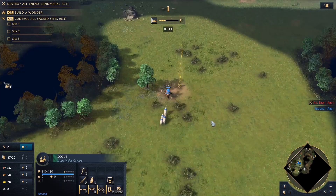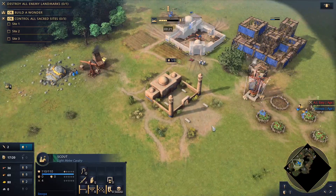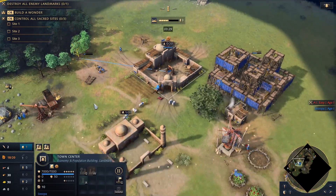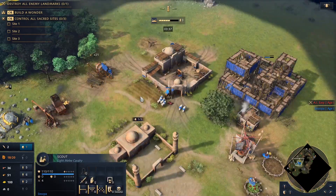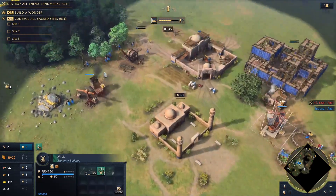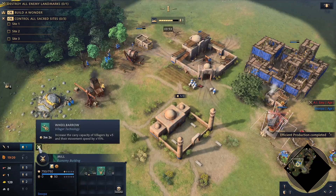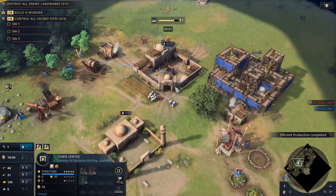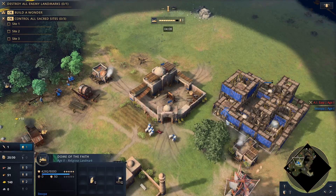Ideally around the four-minute mark, send your scout to your enemy's side of the map so you can see what they're doing — maybe even a little earlier. Bring your sheep back before going across to scout. Now we have enough wood for a lumber camp, and we're building that inside the mosque's influence radius. We're sending our scout across to the opponent. Once you get 50 wood, build another house. If you queued Wheelbarrow at the very start of when the mill was built, it will finish at almost exactly the same time as your age-up. We're getting a solid age-up just after four minutes with only three villagers on the Dome of Faith.